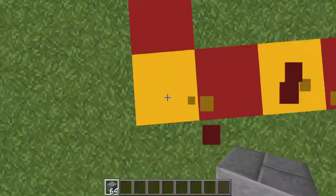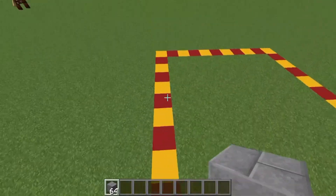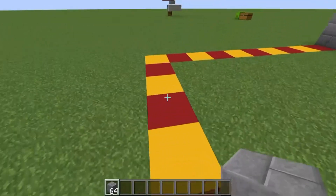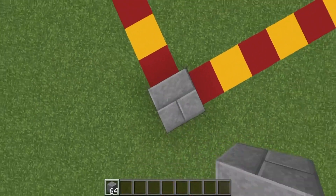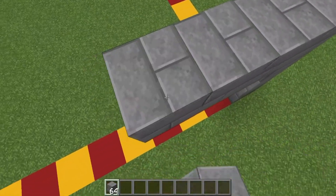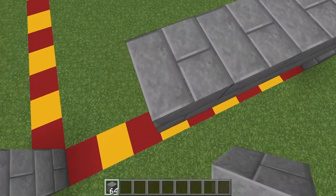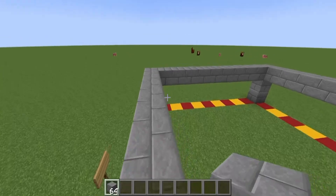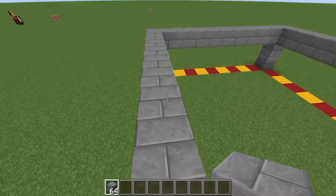And then you're going to go one, two, three. You're going to do that on all four corners. So we've got one, two, three. And one last time: one, two, three. And now what you're going to want to do is just go ahead and build it across, just like so. I will be right back with you guys once we do that. That will leave you with something like this.